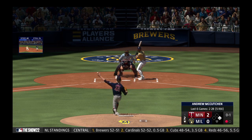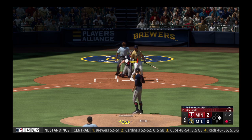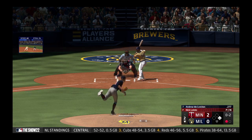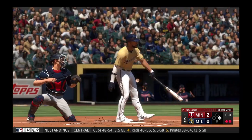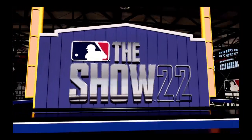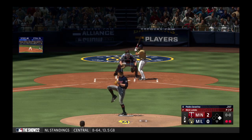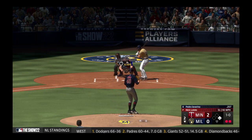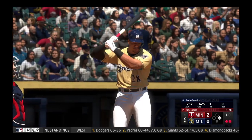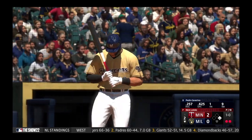Andrew McCutcheon takes a strike as he steps to the plate. Next offering is fouled back. Swing and a miss — down on strikes, and there's two down. Man, he got a real good pitch to hit right there with two strikes. You cannot miss that — not a great slider at all. That's where you've got to do damage. He looked like he was on time but he just caught air.